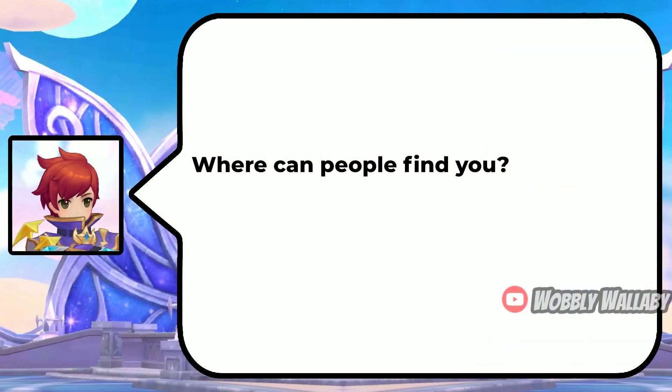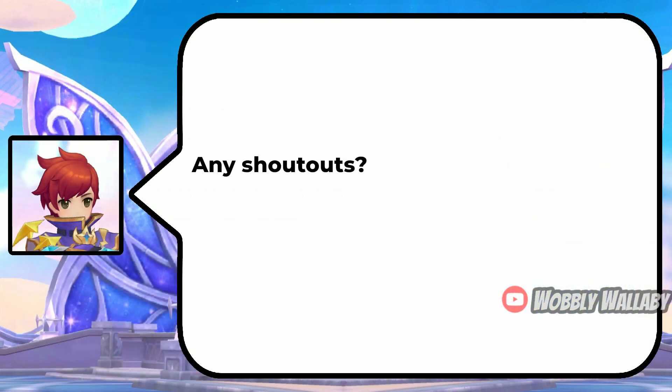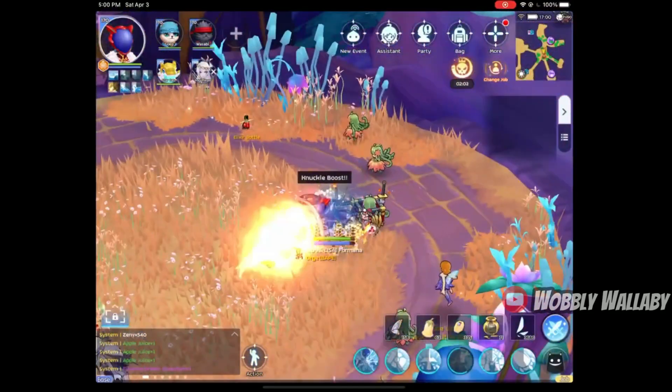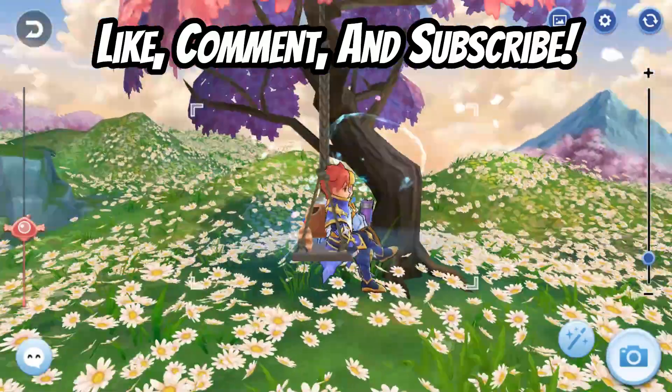Next, where can people find you? 4mana gave his YouTube page, which will be linked in the description — he uploads casually some PvP here and there. He also lists his Discord ID: 4mana#6140. You can find him hanging out at the unofficial Discord too, which will also be linked in the description. Any shoutouts? He said shoutout to Urge Guild and the people at the unofficial Discord. A huge thanks to 4mana for his detailed PvE guide — stay tuned for part 2 where he'll be going over his PvP build. If you enjoyed this video, please like, comment, and subscribe.